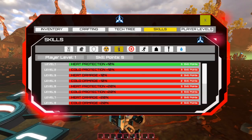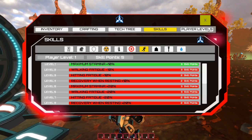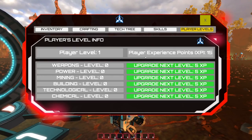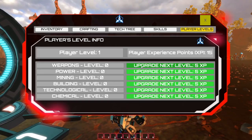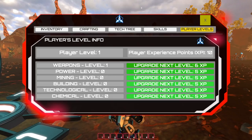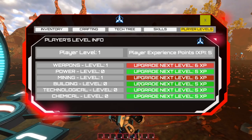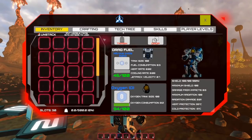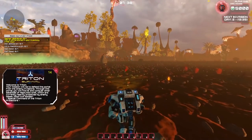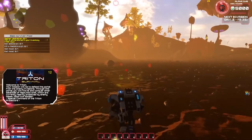There are shields, radiation protection, heat protection — lots of stuff to worry about. We can upgrade our levels: player XP, weapons level, power and mining, building. Let's go with building. That doesn't seem to increase our player level though — we're still player level one. Anyway, let's go drive around in the car.